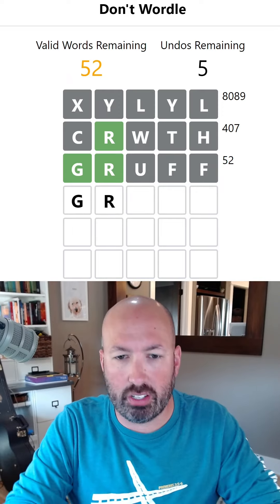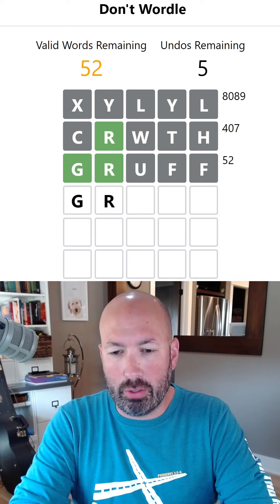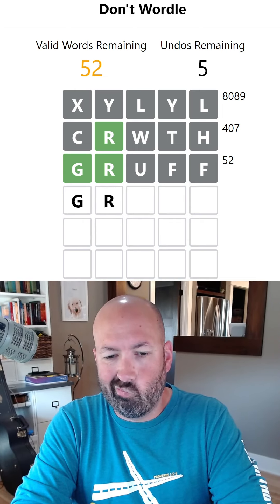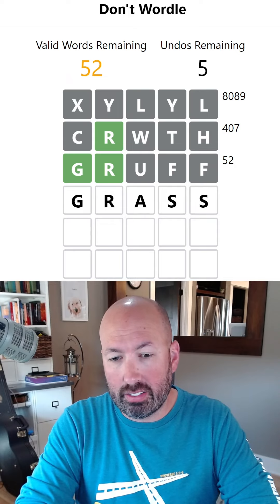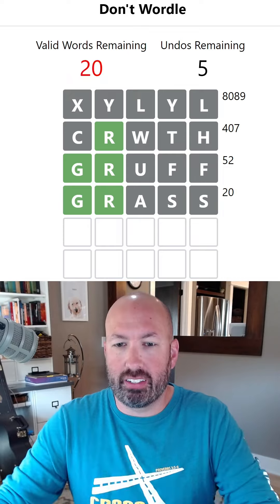Okay, so now we have to use the G and the R. I'm gonna try and do it without undoing. I feel like we're quickly getting into trouble here. We could do GRASS — that repeats the S at least. Let's try it. Hopefully that's not the right answer. Good, it's not the right answer.